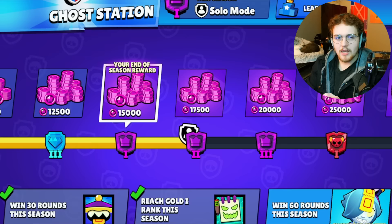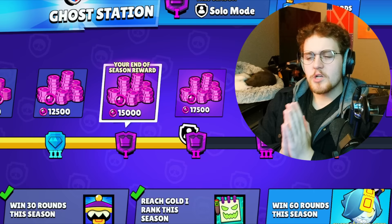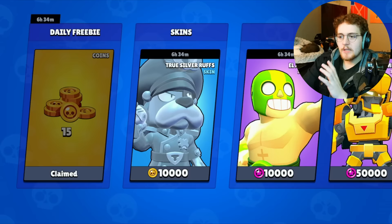This next tip might not exist anymore, but in the past, if you did Power League, you could get a bunch of star coins and use them to buy mega boxes at the end of the season. There may be an equivalent in the new system — just watch the timer in the rewards category, and when it hits zero, there could be season-end rewards that show up in the shop.